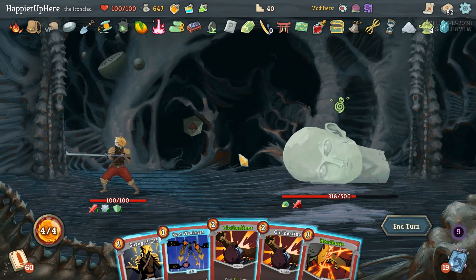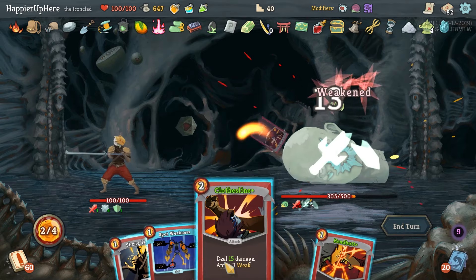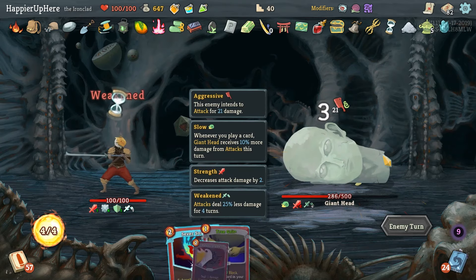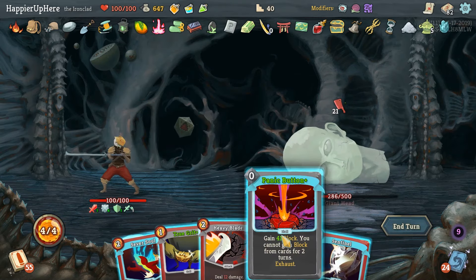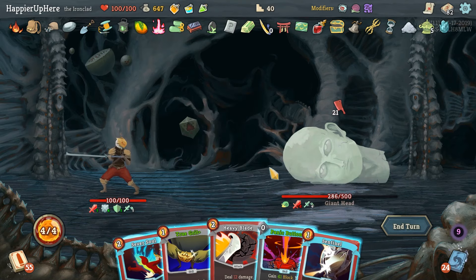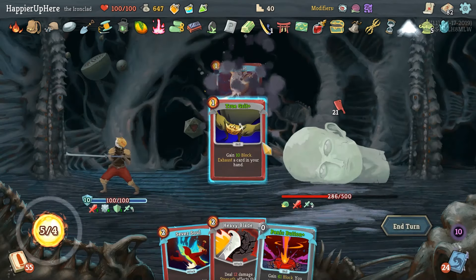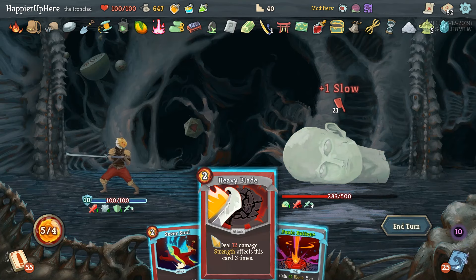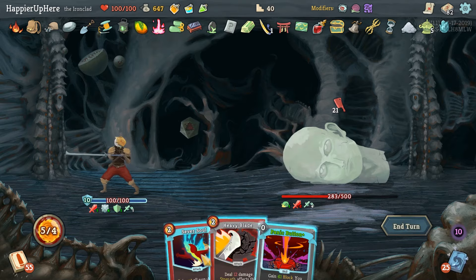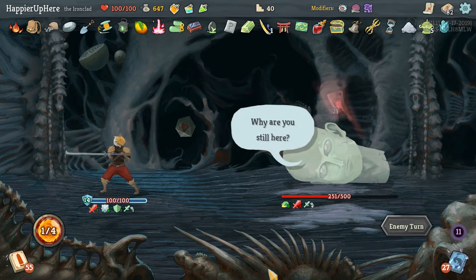He's not attacking this turn - we have Spot Weakness of course. Let's just do double Clothesline and apply some weakness. Now the fun starts - 21 incoming. Panic Button would be nice here since we're guaranteed to take damage. Let's do True Grit, the Sentinel, then Sever Soul and Heavy Blade. It doesn't make sense to do Panic Button now since we're guaranteed to take damage next turn.